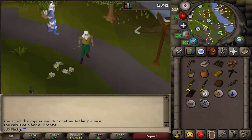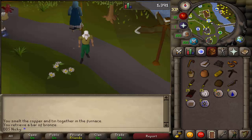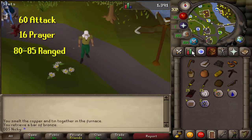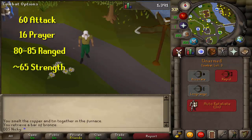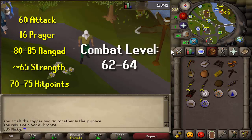Hi everyone, welcome to this new video. For today, I'm going to be walking through how to build a 60 attack pure. However, I will also be going through the questing of a 40 and 50 attack pure as well. The stats of this pure are going to end up being 60 attack, 16 prayer, hopefully about 80 range and mid to high 60 strength with about 70 something HP, combat level 62 to 64.